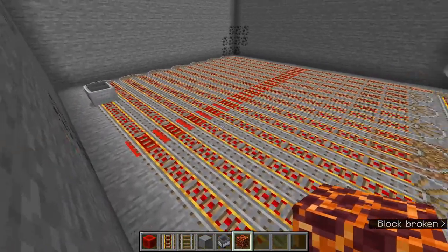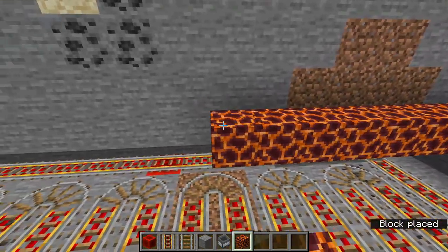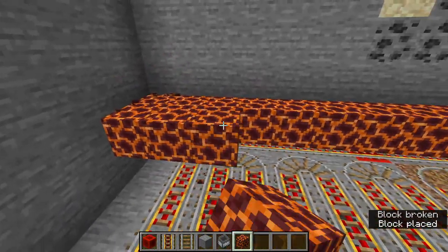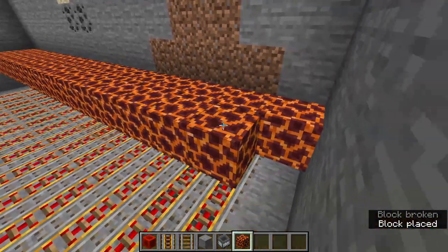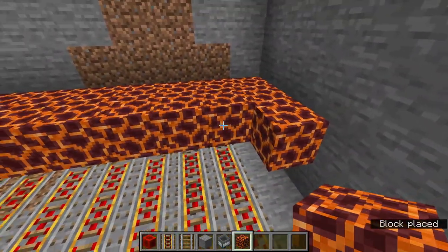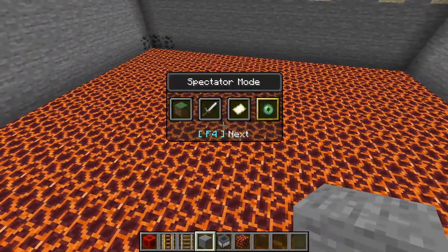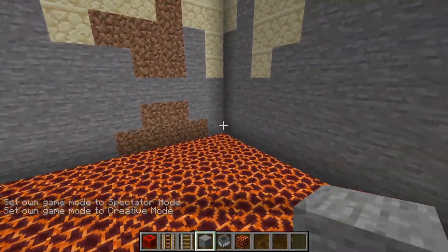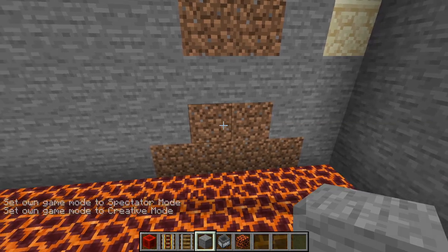Now that your minecart is going, the next step is to add the magma blocks. The magma blocks are going to cover the entire chunk — this entire layer right above where the rails are. Just go back and forth and fill the entire area with magma blocks. Once done, if you go underneath you'll be able to see the minecart is still going — that's good.